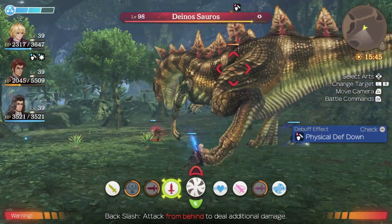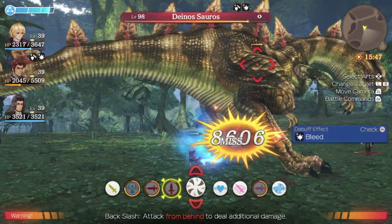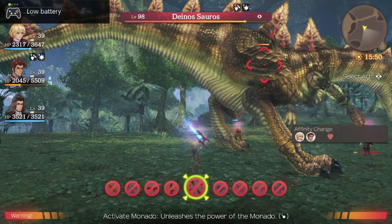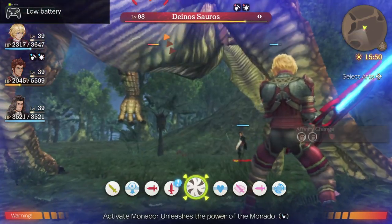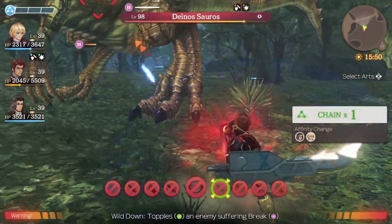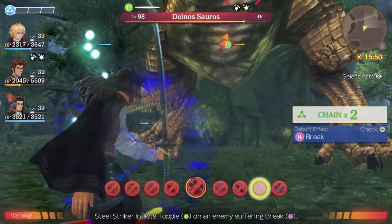I'm revoicing over this video because the original one had a bunch of mic peaking issues. So now we have our chain attack. This is where things get crazy — we're going to break it, then we're going to use Rein to topple it, and we're going to use Dunban to topple it again.